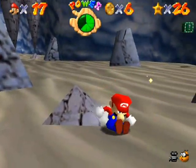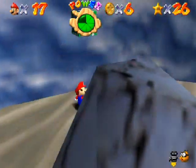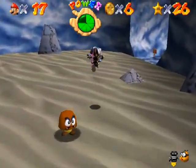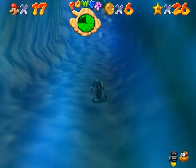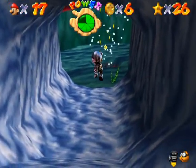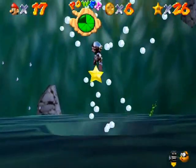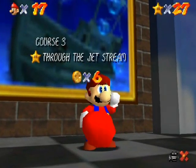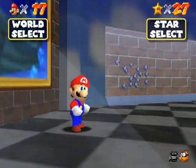I wanted to do a long jump. Get your camera set up so you know where you want to run. Grab the metal cap, go go go before it runs out! Do a long jump into the water and rush rush rush! And you won't have any issues getting the star now because you are extremely heavy. Yeah! And that takes care of Jolly Roger Bay's main six stars. With that, I think I'm going to end off the part here. I hope you enjoyed and I'll see you in the next part.